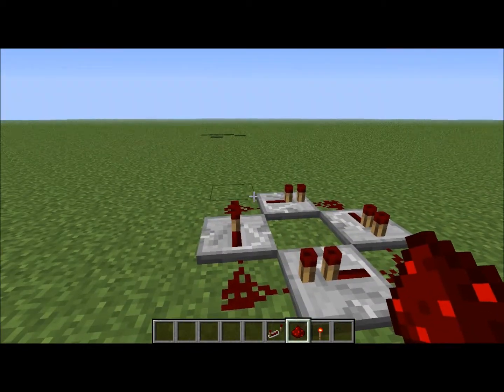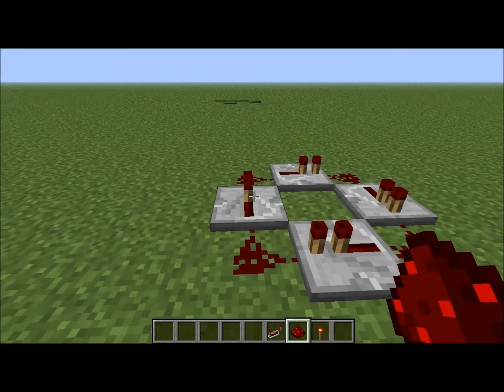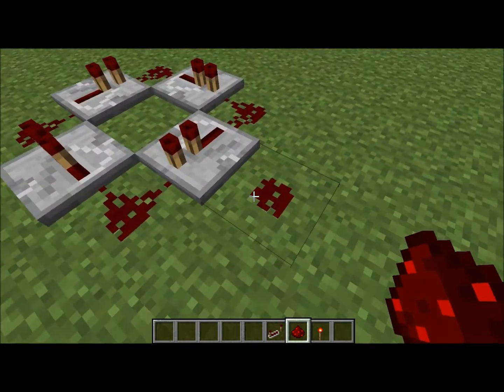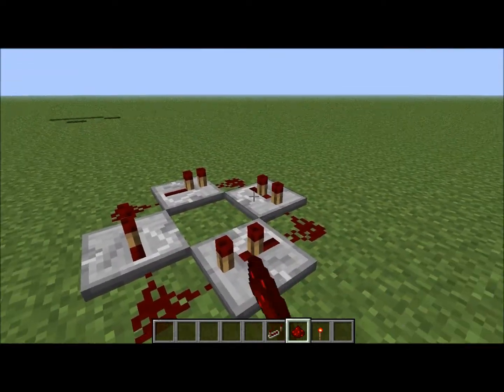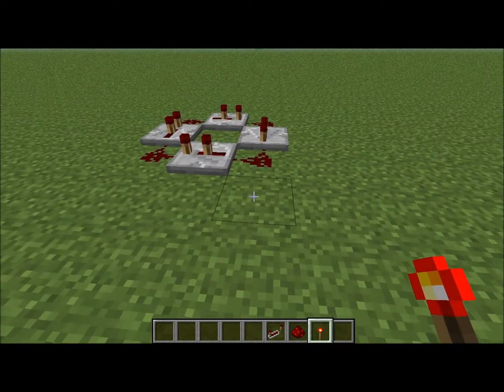Okay, so now once you have that — I have a laptop so you can try it. Then you're going to go one by one and click on it once. What you're going to do is place the redstone torch and then delete it.